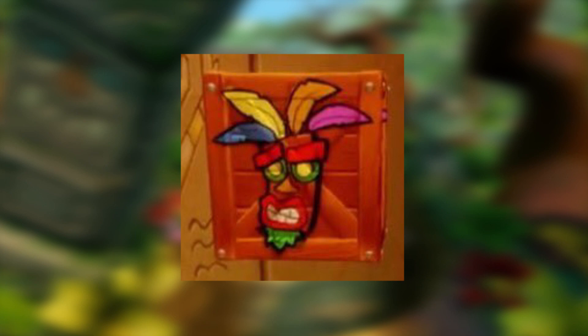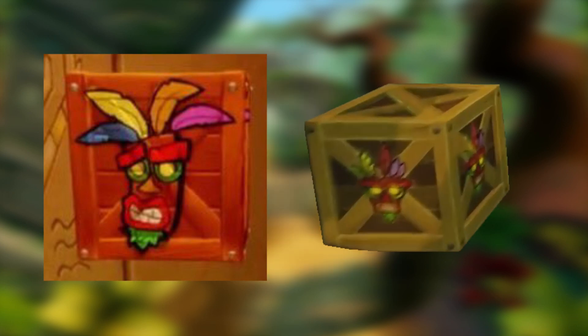One cool thing to note: when in the Tomb Wader level, we get a good clean look at the new and improved icon for the Aku Aku crates. Originally the Skylanders Aku Aku was on the box for the icon, but now they've made a new one that looks very reminiscent of the original, and it's a lot bigger — it really pops out, just like the original. Really cool.